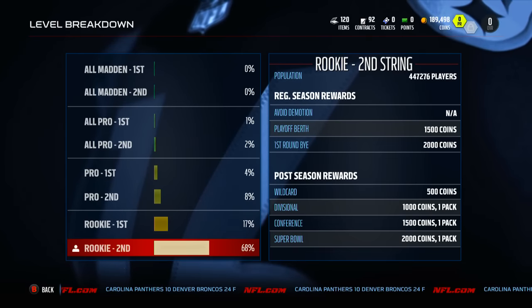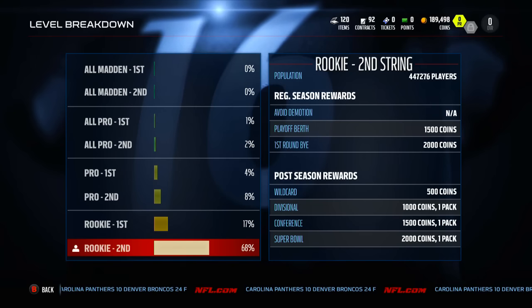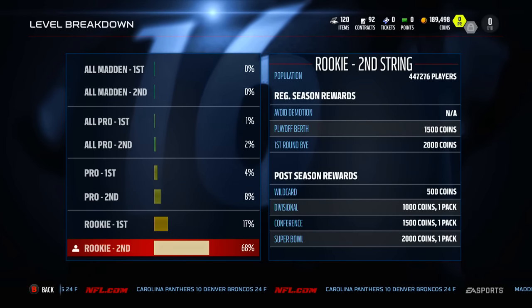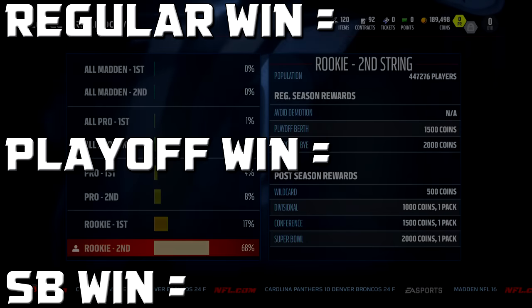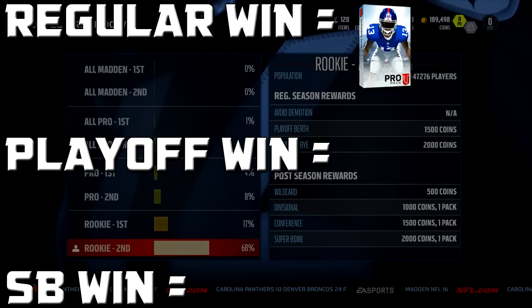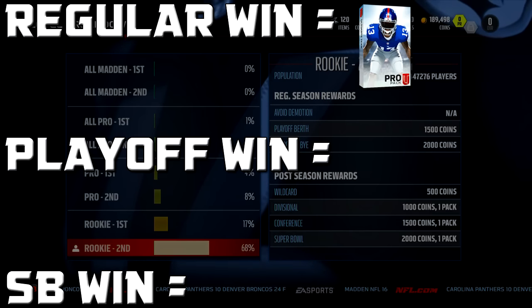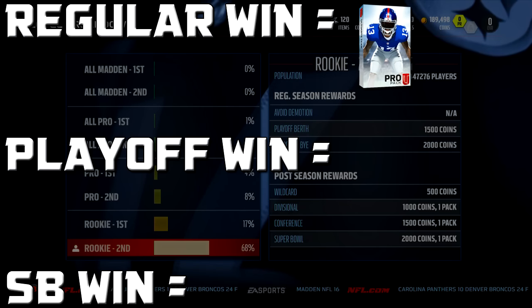This is a head-to-head series, so this is what we're going to be doing. We're starting from the bottom — this is a new account, a different account than my main one. We are going to be starting from the bottom in rookie second tier and hopefully working our way all the way up to maybe even all madden. For each individual win that I get within a season, I'm going to get one pro pack. It doesn't matter if I beat them by 100 or by one — I'm going to get one pro pack for a victory and obviously nothing for losing, so it very much incentivizes me winning the game so I can actually improve my team.